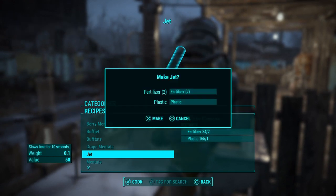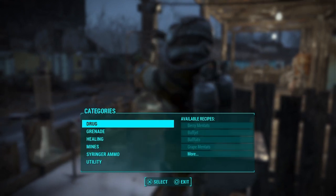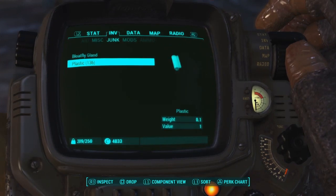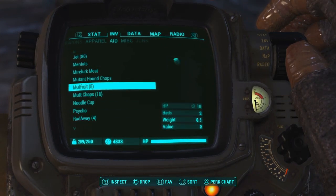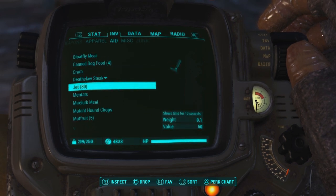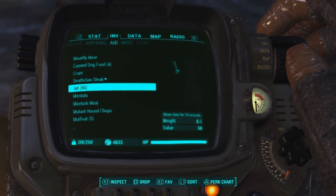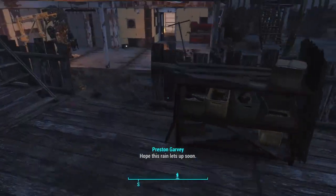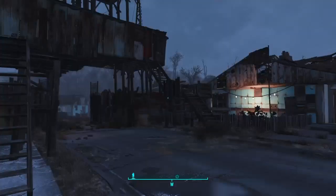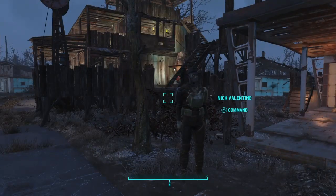So I now have 80 Jet — I already had a little bit before, I didn't just craft that many. This stuff sells for about 50 caps a piece if you have a high enough Charisma, so that will get you more caps than purified water will. That's for the higher level players that want to get a lot of caps.